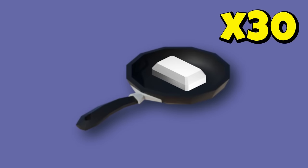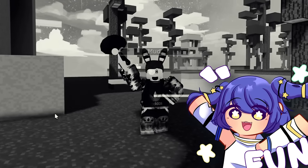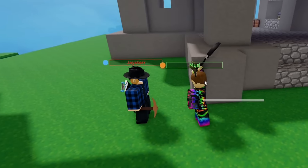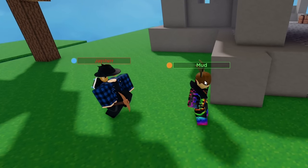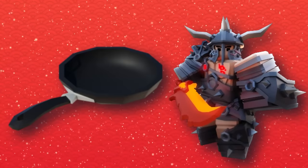Starting off with the frying pan — this costs 30 iron. Back in season four, this thing was a lot of fun. The frying pan does 19 damage, and after holding it down it does 22 damage plus some decent knockback. Playing as barbarian, this is one fantastic item.